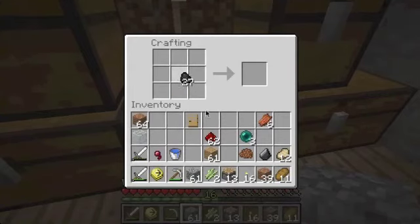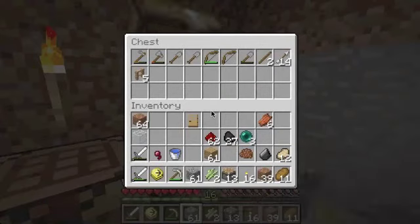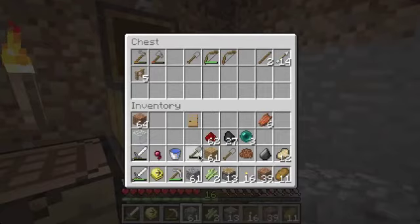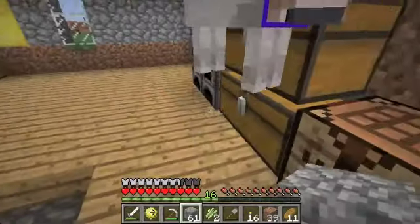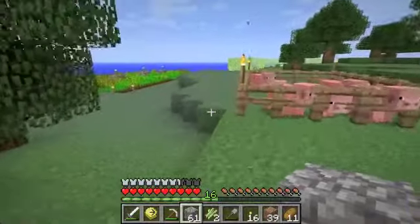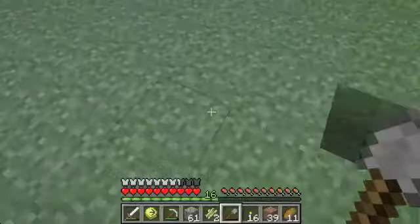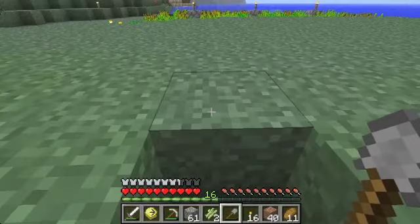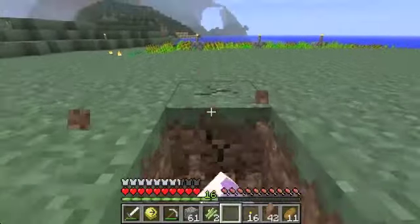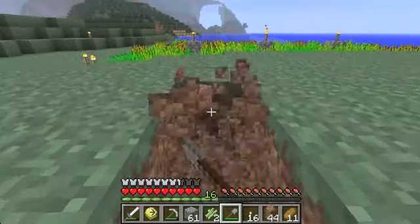I'll need torches. I'll need my bucket and a shovel. Our water travels seven blocks — one, two, three, four, five, six, seven.